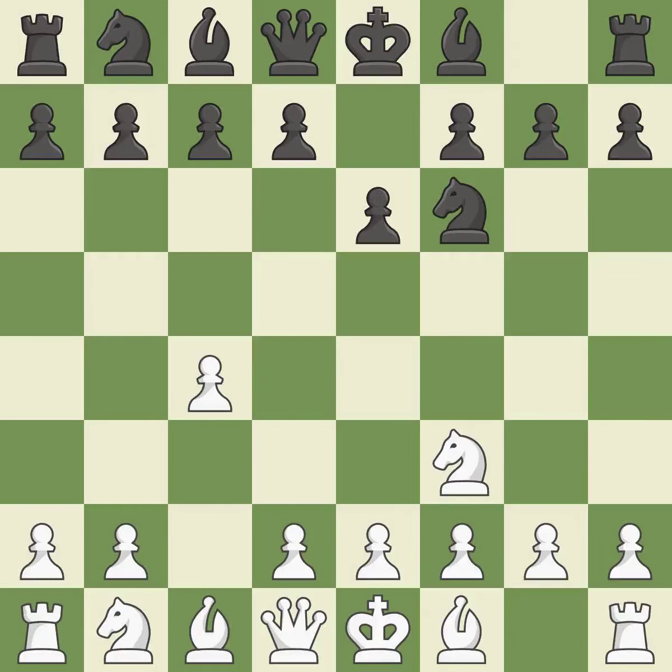The bishop is prepared to move into a functional square. Nc3 develops the knight to its best square, further fighting for control of d5. c4 has control over the crucial d5 square.